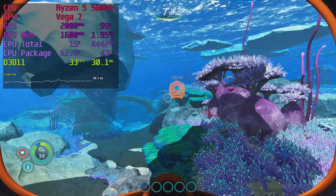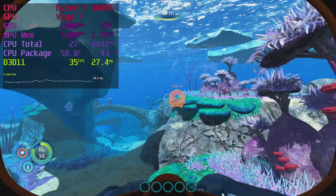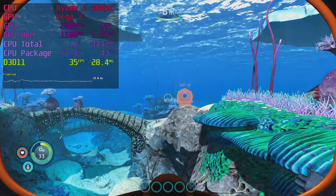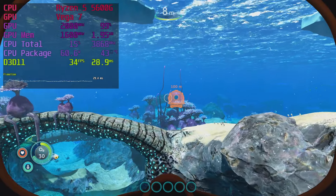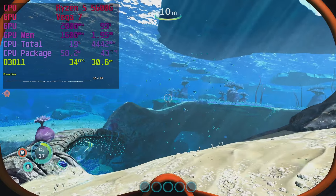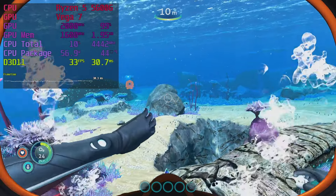Subnautica: Below Zero and standard Subnautica are well playable — running at 1080p low settings with high textures and medium water quality. 30fps should do for watching pretty sea life, and the game does a great job using colors to make some areas look lively and others more barren. This is all I'm showing of Succubus to avoid getting this video restricted — it runs perfectly fine, though it stuttered during some particle effects, which is a problem with the game, not the hardware.